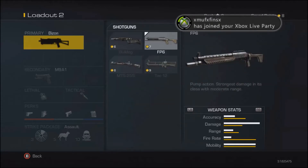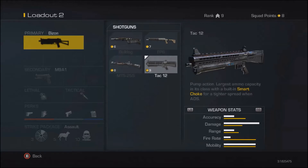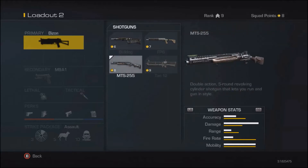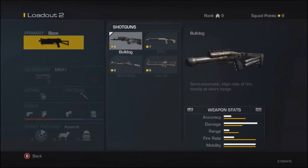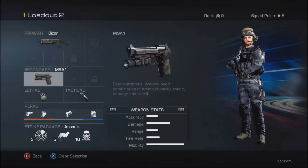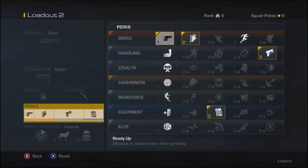For shotguns, I haven't seen many people use them. One gun reminds me a lot of a KSG by its shape, and another looks like a combat Remington 870 with a retractable stock. Both look pretty solid.